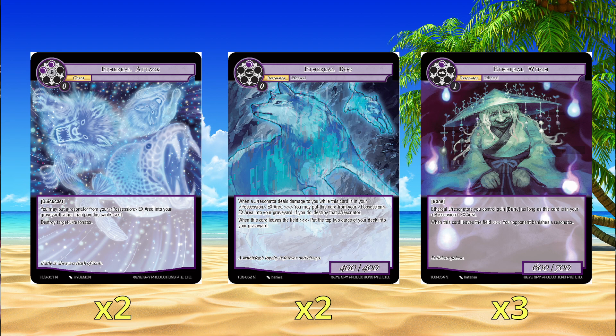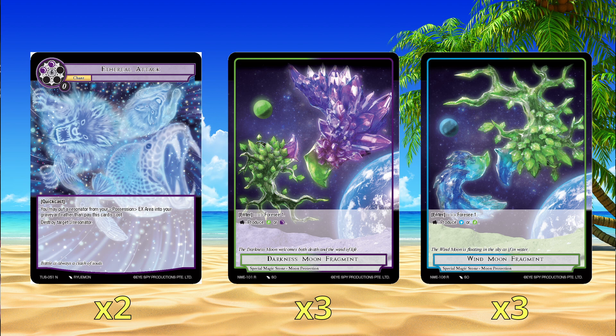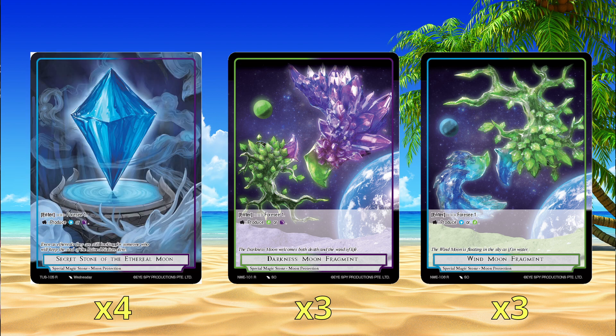The stones are really simple. We're playing all the Scry Stones — or the 4C Stones: Darkness Moon Fragment, Wind Moon Fragment, and Secret Stone, because 4C is really strong, and if you can do that over a dual stone, you might as well.